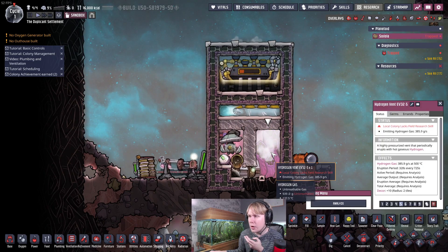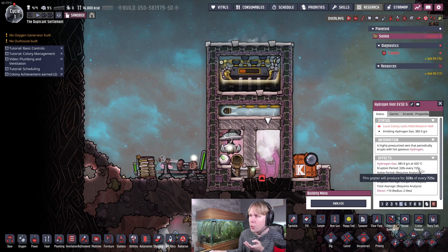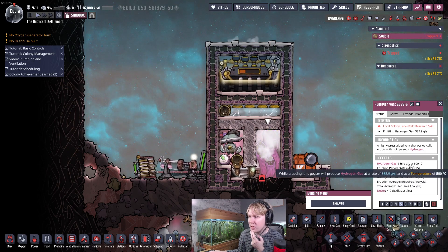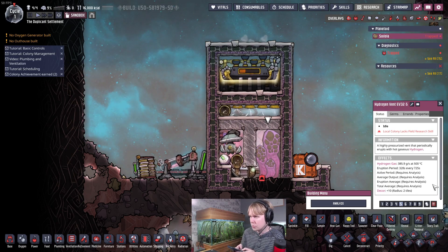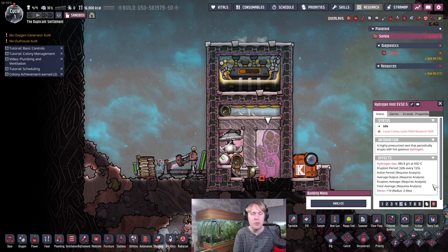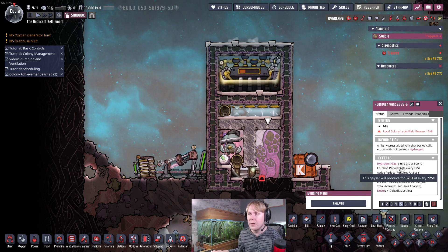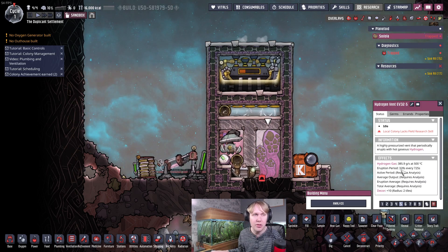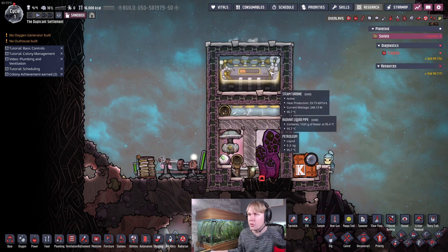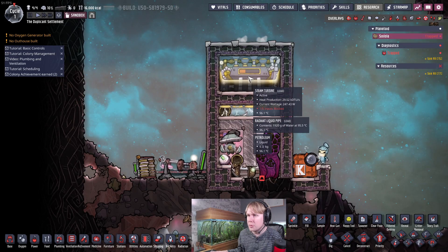A hydrogen vent would need to have an average output of about 340 grams per second over the course of its eruption period to produce more heat than a self-cooled steam turbine can handle. In this case, this vent is producing 386 grams per second, but it's only active for 328 seconds every 725 seconds. Doing the quick maths, that gives an effective output of 175 grams per second of 500-degree hydrogen — about half of what a self-cooled steam turbine can handle. It's very rare that you'll find a hydrogen vent that produces more than 340 grams per second when factoring in the eruption period. When it's dormant it's not going to require any cooling either. So you can be confident that as long as you've got enough conductivity to heat up the water — which we do — this machine isn't going to overheat.